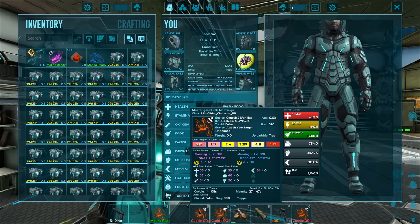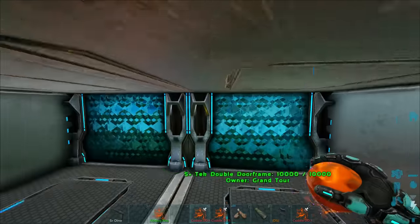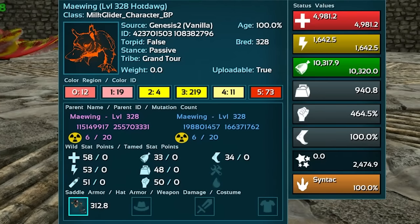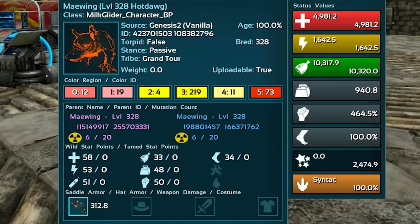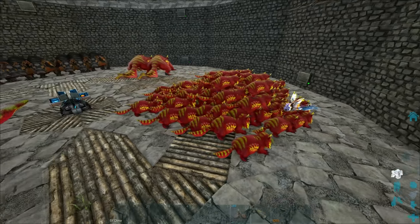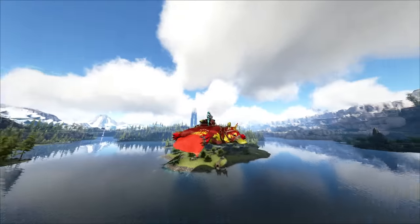First I do need to raise up 100 of these things, which is going to involve me probably just sitting around for a little while making sure that they're not all going to starve. Colors-wise, those are all the color regions, and this one right here doesn't have any additional stat mutations — it's the same level as the unmutated ones. That's what a pile of 100 baby Maewings looks like. These Maewing colors definitely work — I love that, especially underneath.